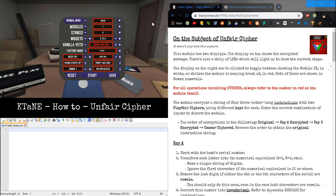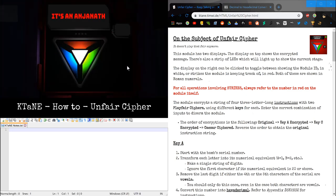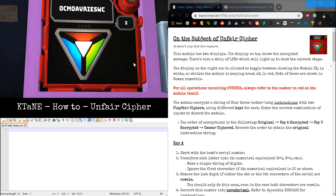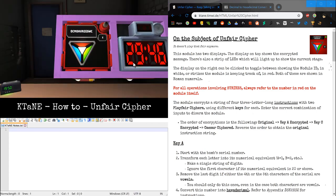Hello everyone, my name is Aspic23, here for a Kitein mazel tutorial. In this tutorial, we're going to be looking at the Unfair Cipher mazel. When this mazel came out, it was probably the hardest mazel in the whole game. There were 30 characters you had to write down and 10 inputs. However, now there are only 12 characters and 4 inputs. This is what the mazel looks like — it just seems like the mazel shows it off a lot, but that could just be my opinion.